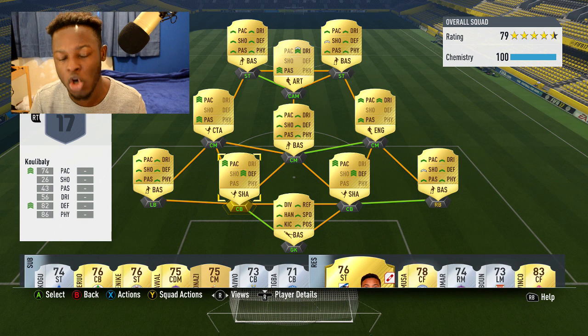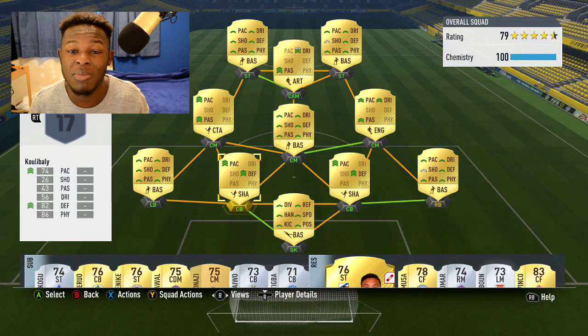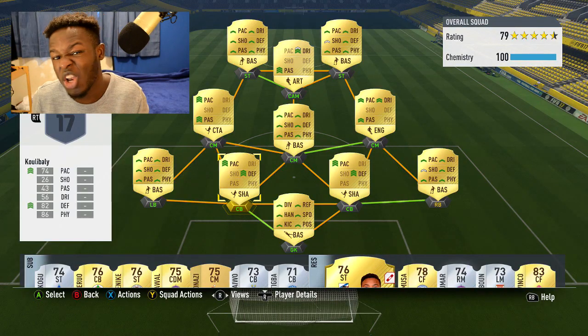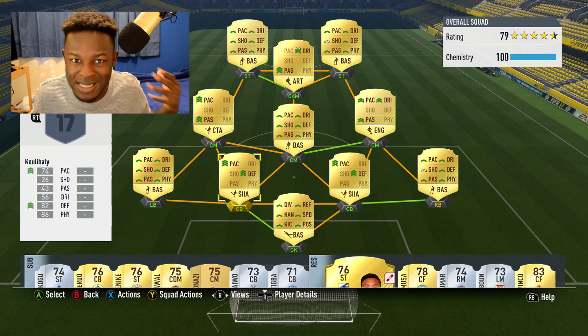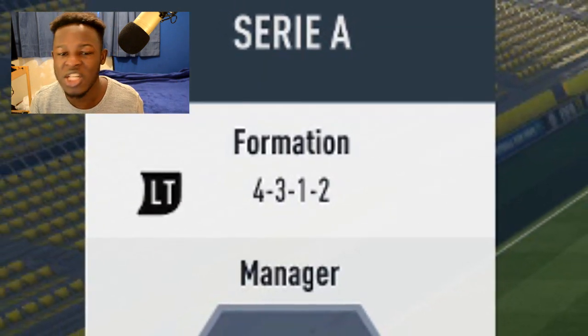Nevertheless, the team I've got for you today will cost you 25k coins, buying the players as I bought them with certain things on them. This team doesn't disappoint - it's been solid for me and I've been winning games and progressing through the divisions. Let me know what division you're in down in the comments. At the time of making this I'm in division six, but I've been playing a lot of the Journey. Formation-wise, I went for the 4-3-1-2.